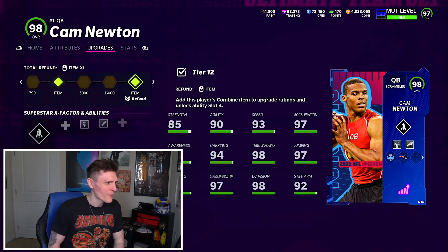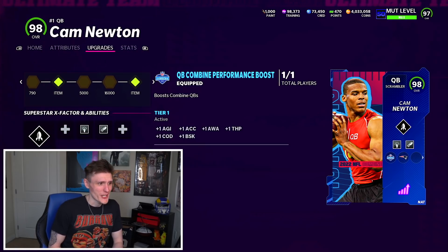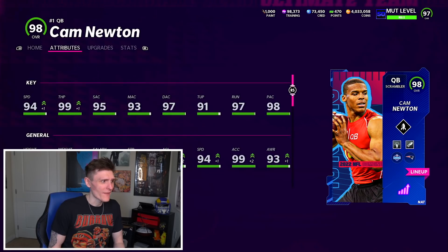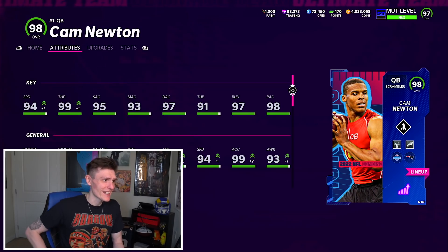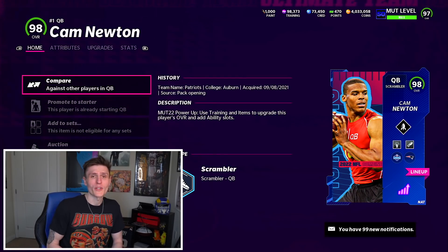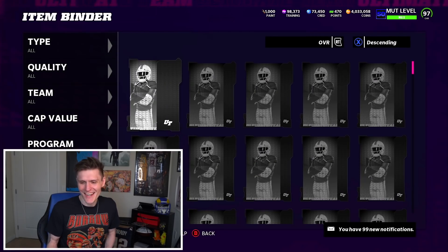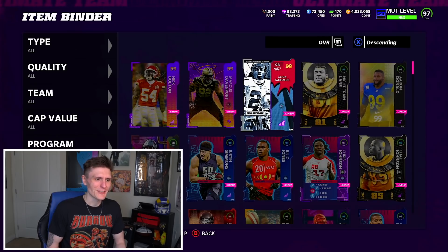Cam Newton got a couple of stat boosts but nothing too crazy. Looking at his upgrades, he got plus one to agility, accuracy, awareness, throw power, change direction, and break sacks — so he went up a lot, he just didn't go up enough to hit 99 overall. Which really sucks, but he does have 94 speed and 99 throw power on my team, so the card is still ridiculous — just not a 99, unfortunately.